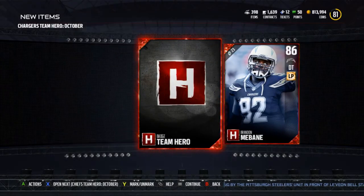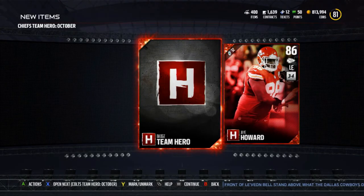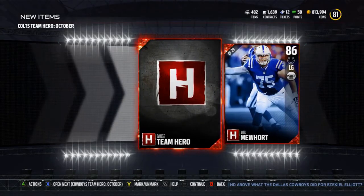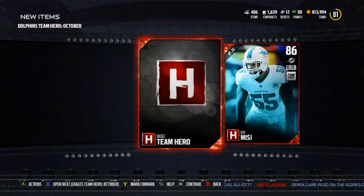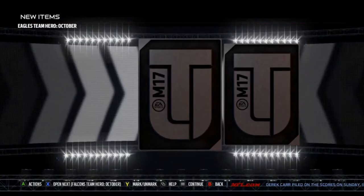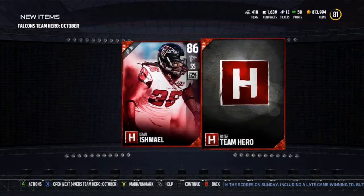I went ahead and got rid of my Martellus Bennett. I don't actually know if I'll even buy the new one because I'll get a new tight end out of doing these sets, so I'm not sure I'll even need another tight end. With all these team heroes done, I pretty much have no use for any cards except team heroes — I've got enough to fill two full teams. A lot of this will have to do with chemistries. I haven't played with any of these players yet, so I don't even know who's good. Like that Charles Clay — they're all 86 overall, but the old September team hero Charles Clay was just straight trash.